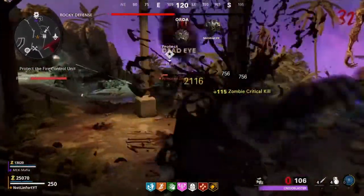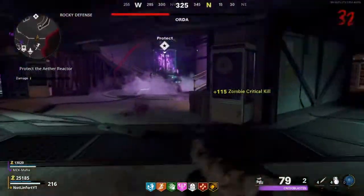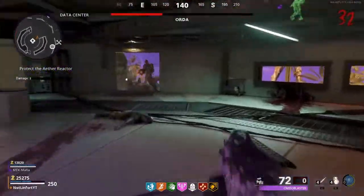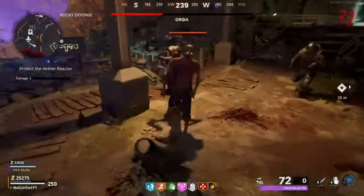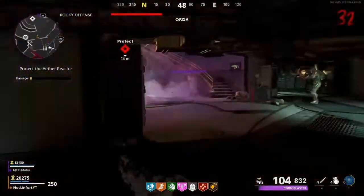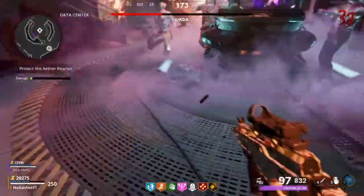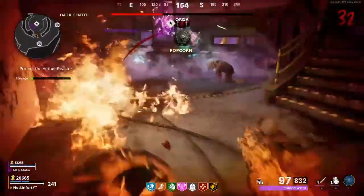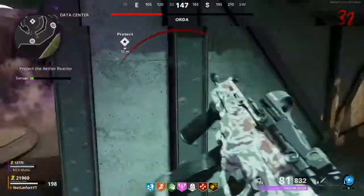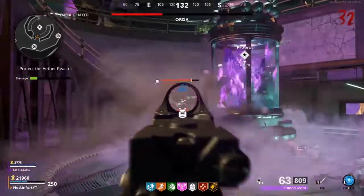For zombies, it is very, very close, and I am going to give it to the MAC-10 for two main reasons. The first being that I feel it's better to have a gun that's good double and triple packed than unpacked and first packed — because if you're dying on round 10 when you'd have it unpacked or first packed, you have more problems than the gun you're using. You need a gun that's going to be stronger late game, and the MAC-10 is going to do that. The second reason is it's just slightly better against bosses.